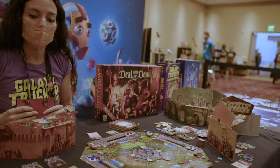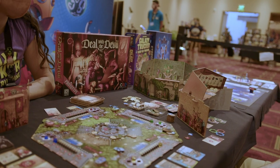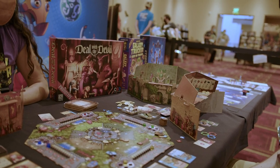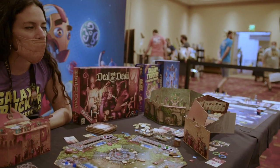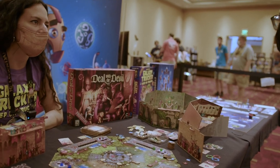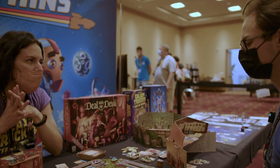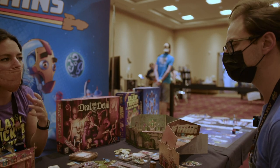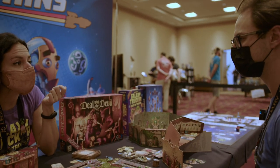Regarding the companion app mentioned earlier — it randomizes which character people start with and keeps the trading secret. It can also guide you on what to do next in your turn as a reference, but you have that on your screen as well. So you don't strictly need it, but its main purpose is to keep everything secret. People who complain about companion apps won't have much to complain about here, since it's not heavily involved in gameplay.